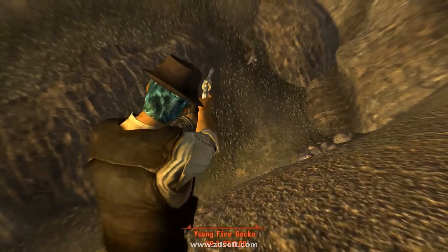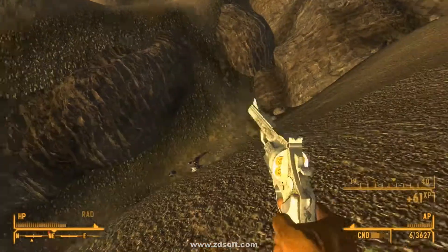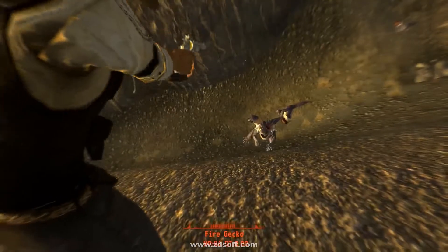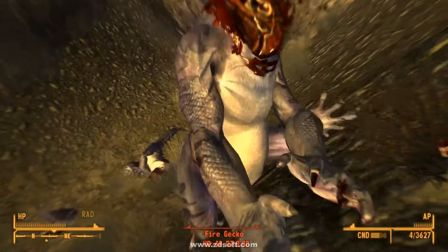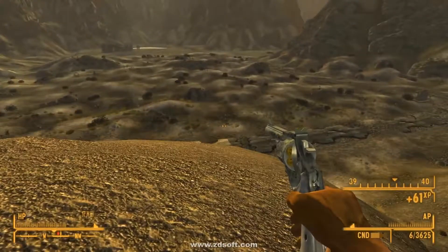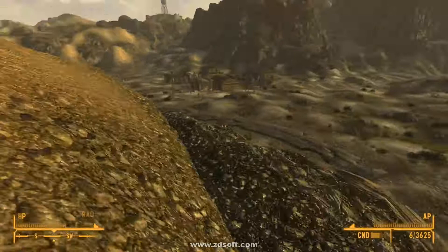So guys, there you go — there's our example of the structure of Unvaulted. I hope you guys continue to be excited, and I hope that this example was enough proof that you needed that this series is going to be interesting. And again, if you do have any theories on Vault 74, leave your thoughts below. As always, Max is the Beast — is out.